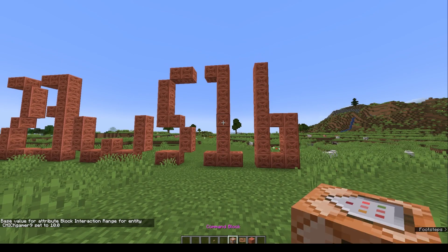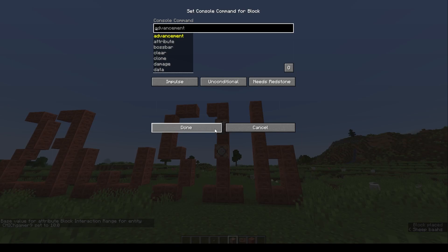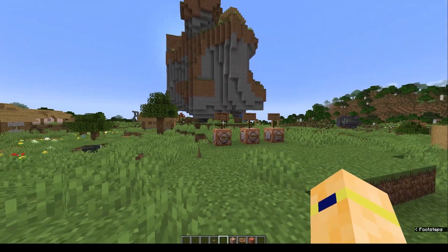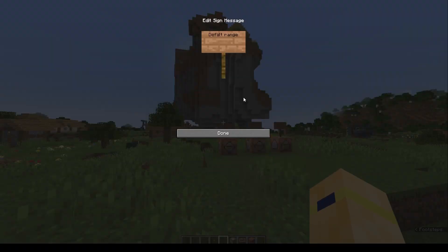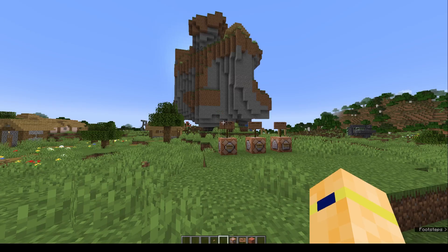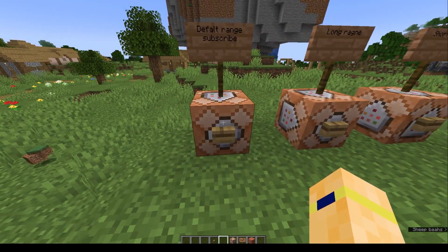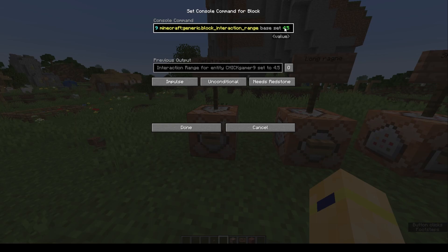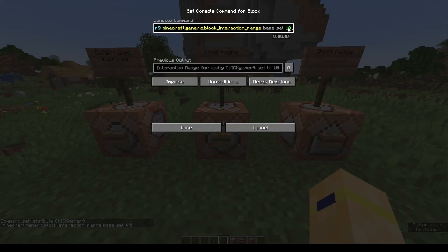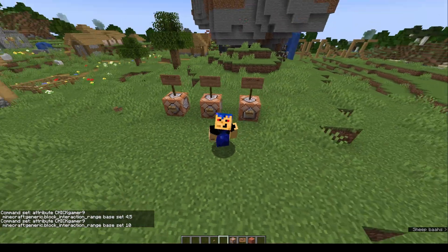You can already see it — I can place and interact with blocks from 10 blocks away. Look here, I can interact with this sign from 10 blocks away. That's great. The default value is 4.5, but 10 seems to be pretty high.